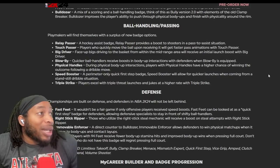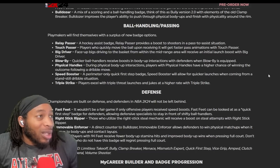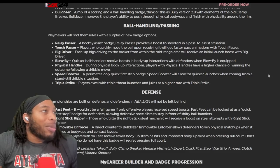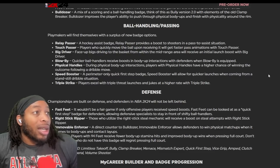I think you can see the way they got this stuff going - a lot of these badges are gonna make for a slower, more physical gameplay. Not as much left and right lateral abuse this year. Relay passer - this is my badge right here, they brought it back. It's the hockey assist badge - relay passer provides a boost to shooters in the pass-to-assist attribute. Touch passer - players who quickly move the ball once receiving it will get faster pass animations.